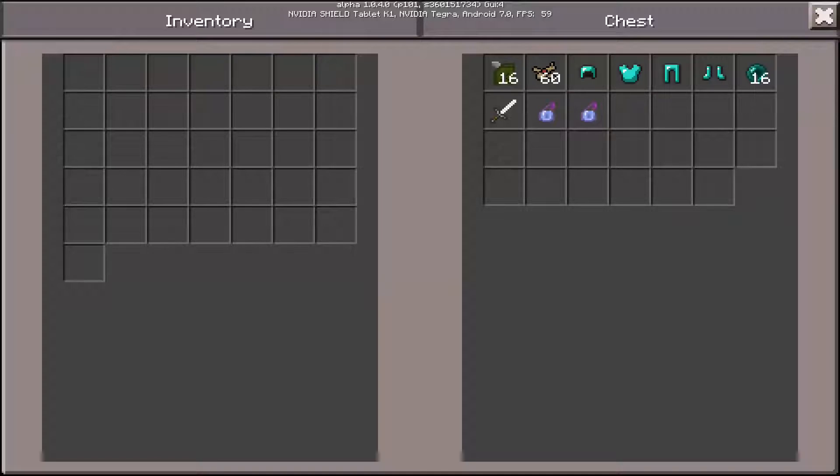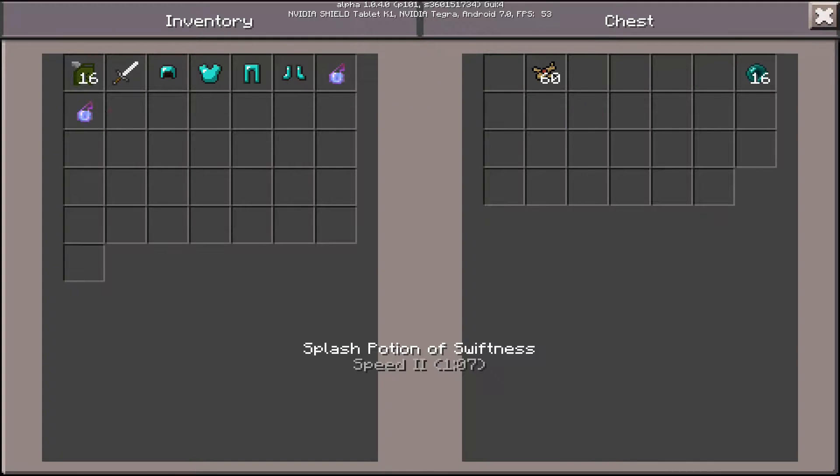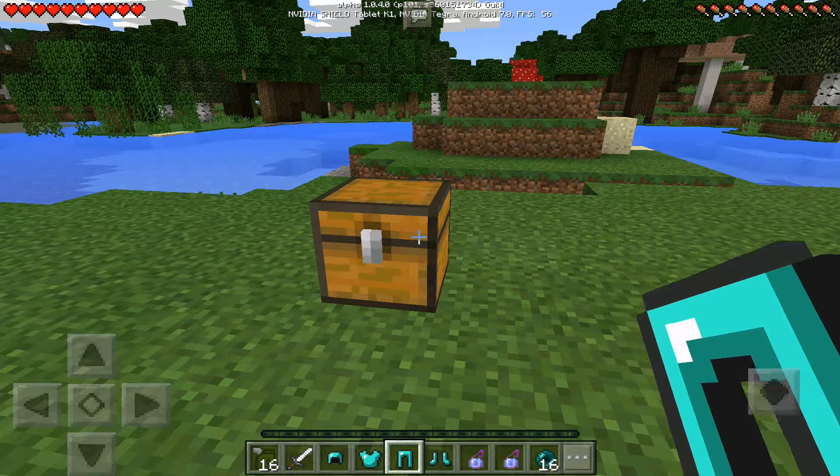We're going to go to this chest and as you guys see we have everything laid out. To move the plane you have to carry an iron sword — it should have been a stick, but an iron sword works. I also got swiftness because the plane is actually pretty slow, so I want to see if putting swift on it makes a difference or not.